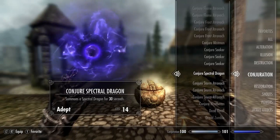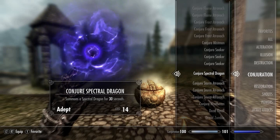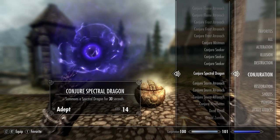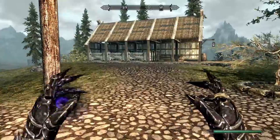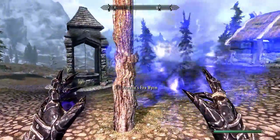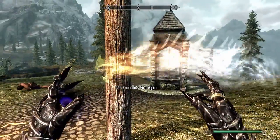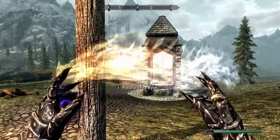Next up we have Conjured Spectral Dragon — summons a Spectral Dragon for 30 seconds. This is an adept level spell and costs 14 magicka to cast. There he or she is — it's a fire rim.